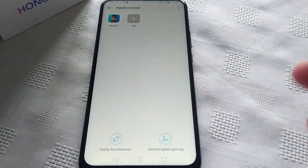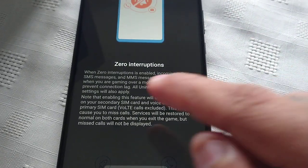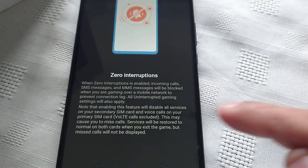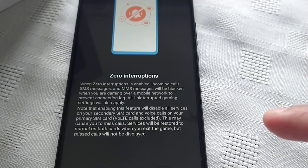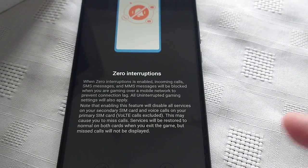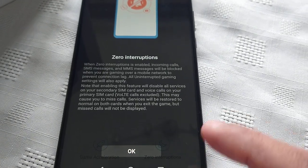While gaming, before you start, if you don't want any interruptions, you can select this option here — Zero Interruptions. When Zero Interruptions is enabled, incoming calls, SMS messages and MMS messages will be blocked when you are gaming over a mobile network to prevent connection lag. All interrupted gaming settings will also apply. Note that enabling this feature will disable all services of your secondary SIM and voice calls on your primary SIM, vault calls excluded. This may cause you to miss calls. Those services will be restored to normal on both cards when you exit the game, but missed calls will not be displayed.